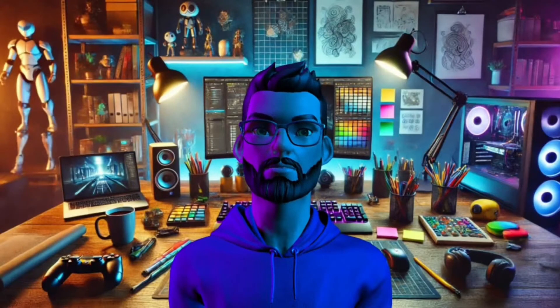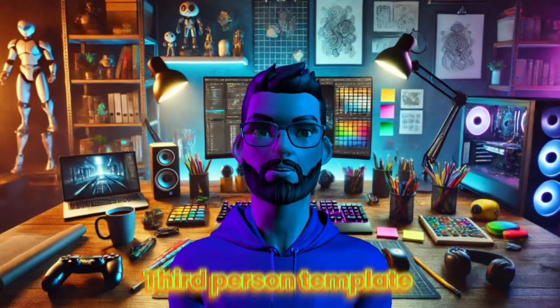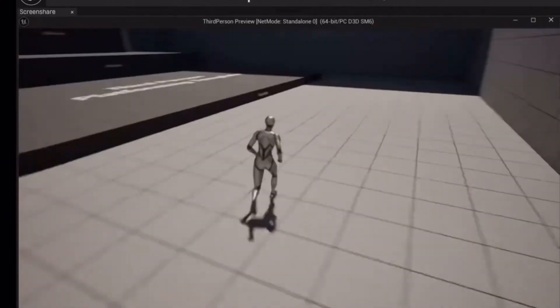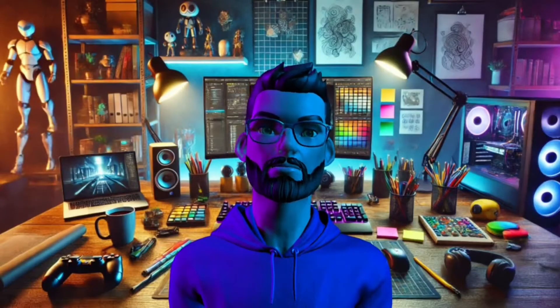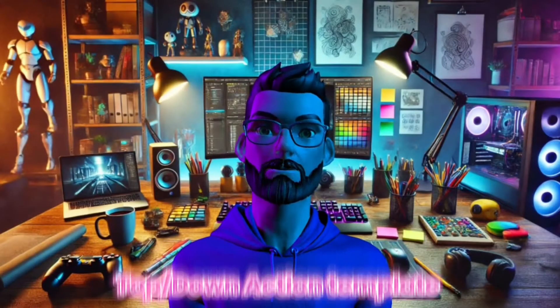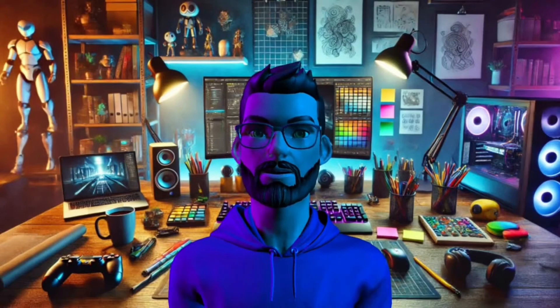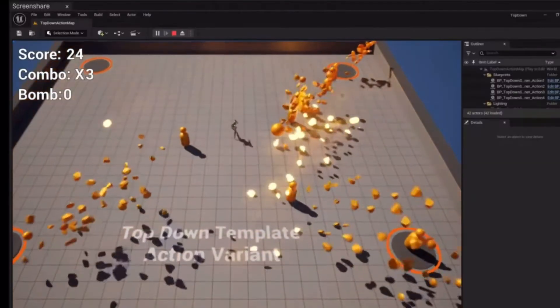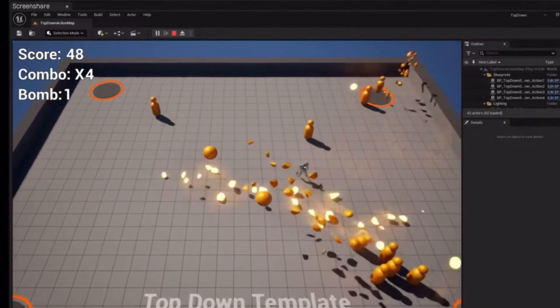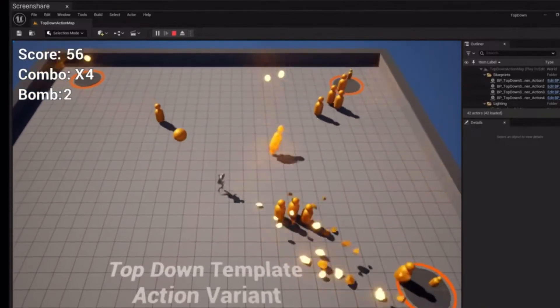Template number six: the third-person template. Your generic third-person base, but with better cameras and smoother locomotion than before — think of it as Unreal's version of 'I got you.' Template number seven: the top-down action template. This one mixes a Diablo-style view with hack-and-slash combat. It has AI that actually fights back, plus targeting systems. Feels great for prototyping.